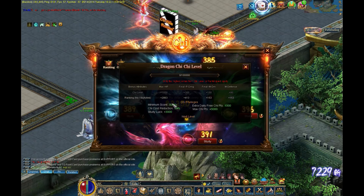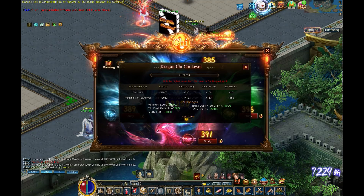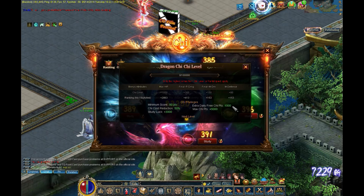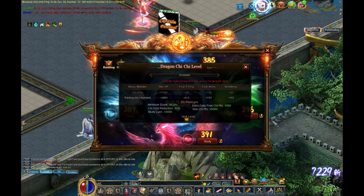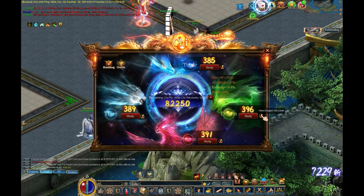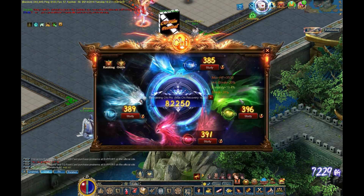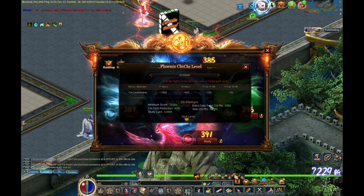Based on the chi level, you also have a minimum score that you can roll in each gate. At 396, the lowest score I can roll now is 80, so everything I roll is going to be 80 or above. You also get way more free chi points every day — I get 1,000 from Dragon alone. I get a 50% cost reduction, so instead of 200 to roll one, it's only 100 chi. There's also study luck — it's hard to define exactly, but basically you get refunded chi points and you get higher rolls than you normally would.